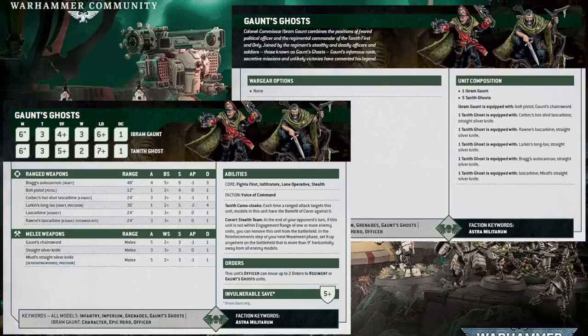Gaunt also has three wounds, leadership six — bringing him in line with a regular commissar — and objective control of one. His profile is pretty similar to that of a platoon commander, just with an extra pip of leadership and save. But the Gaunt's Ghosts accompanying him are anything but regular guardsmen. Sure, they have movement six, toughness three, and a five plus save that you'd expect on standard infantry. But each one is packing two wounds — that is pretty remarkable. This little six-man squad is actually dealing with 13 wounds total, which makes them pretty chonky. They are only leadership seven and objective control one, but the secret sauce is those extra wounds.